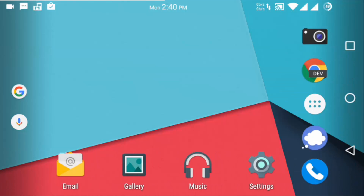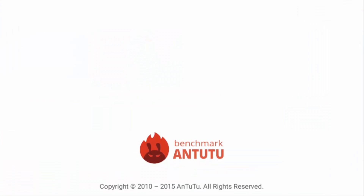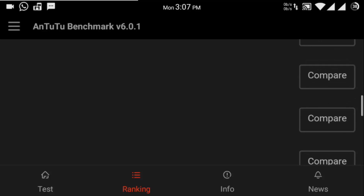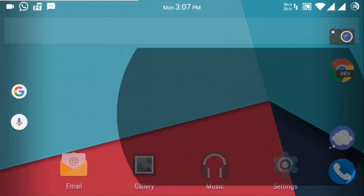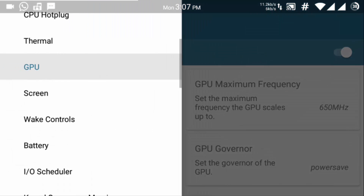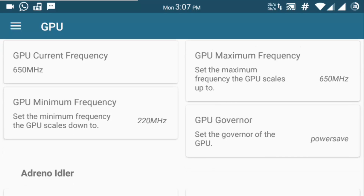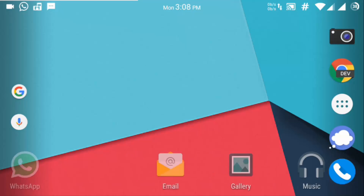Now I'd like to take you through the Antutu benchmark scores. I have a custom kernel — Last Velocity 10.3. The score I got is 52,264. I used Kernel Adiutor and set everything on high, as you can see — CPU governor is set to performance for both big and little cores. I forgot to put the GPU on performance, but we still got a score of 52,000.